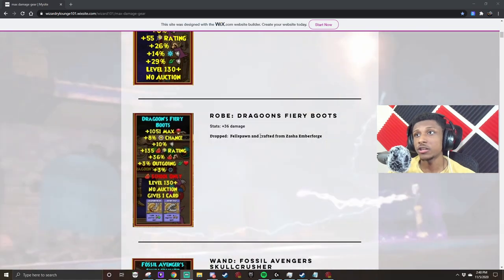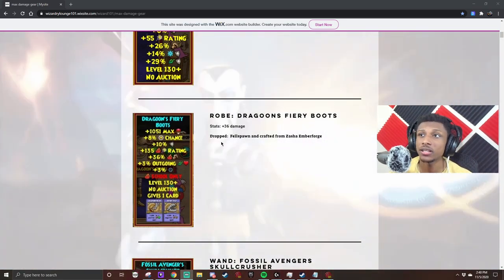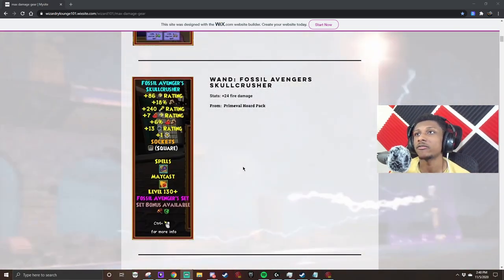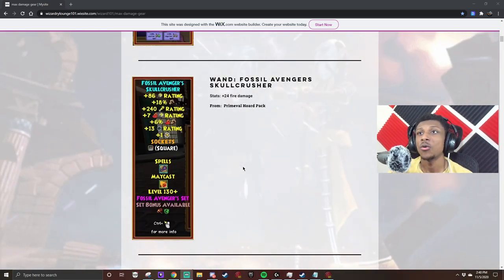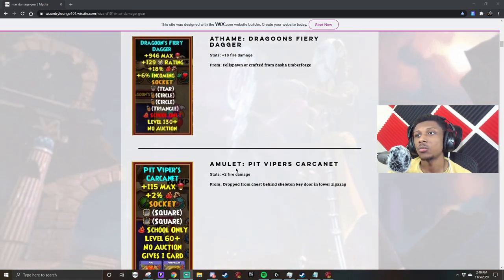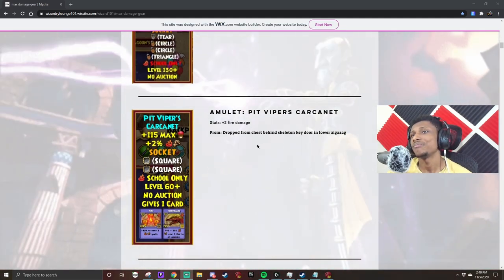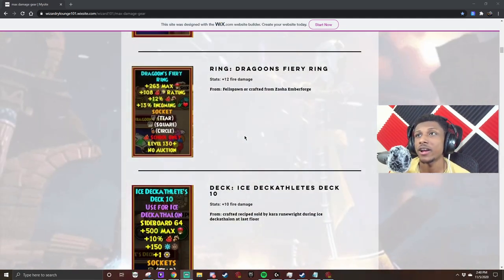Since the robe is universal, it's pretty sure this is the same route storm wizards will use. You're going to use the Dragoon Fiery Boots with 36 damage, which drop from Swell Spawn and can be crafted - everybody knows where to get those. You're going to use the Fossil Avengers Skull Crusher wand, and then you're going to use the Dragoon Fiery Dagger along with the Pit Viper's ring.